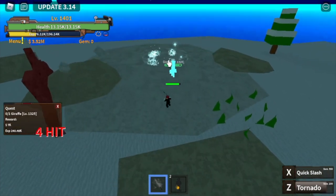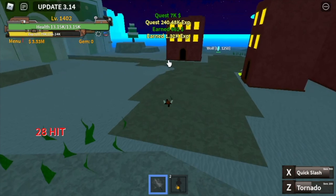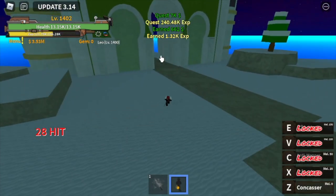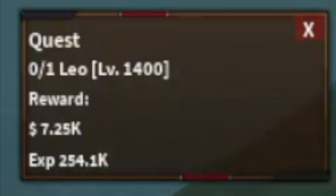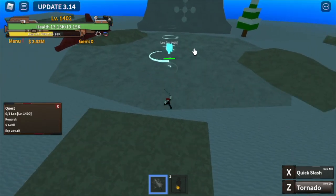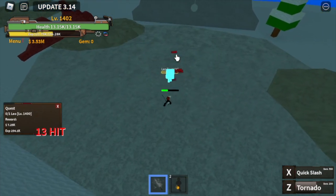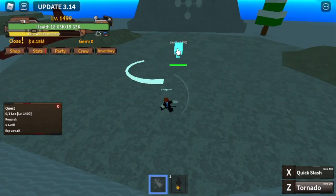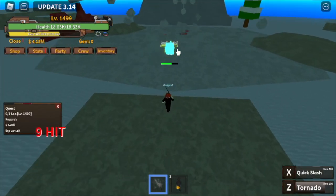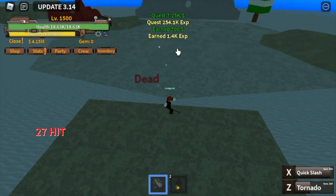After that, we can now proceed to our final mob. What do we call this mob? Leo — Roblucci in One Piece. The goal here is to reach level 1500. That is the requirement for you to get a quest that will enable you to go to the second sea. Here we go — we've reached it!